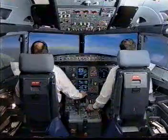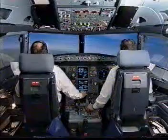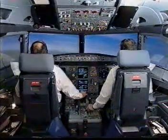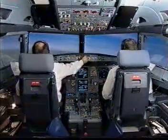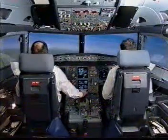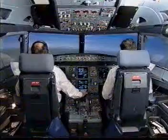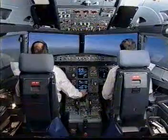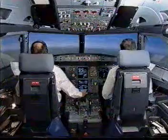Glide slope alive. Check. Flaps out what? Glide slope star. Check. Go-around altitude 3,000 set. Glasshole green. Check. 3,000 blue. Check.